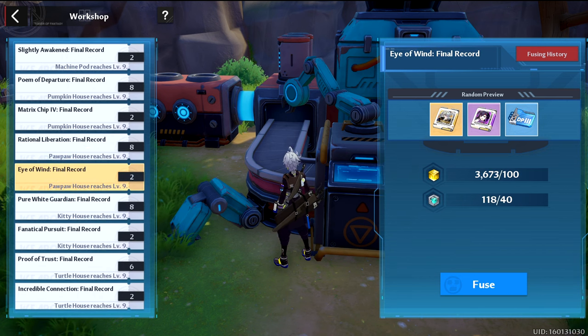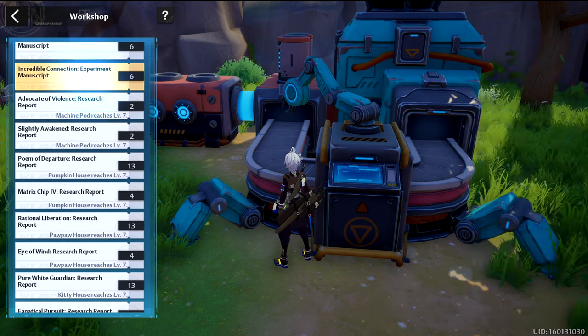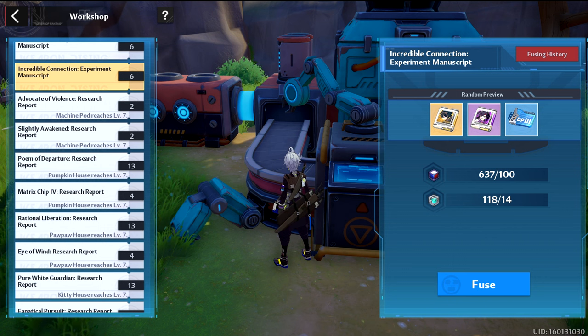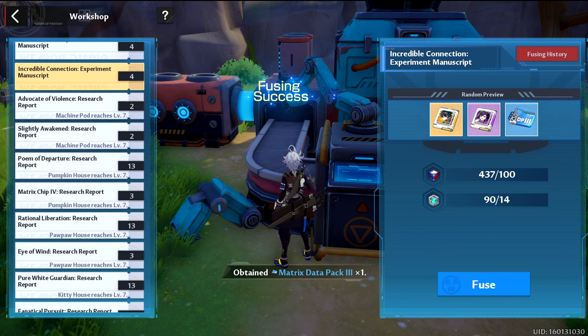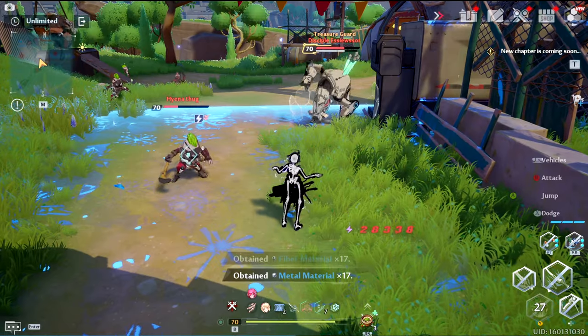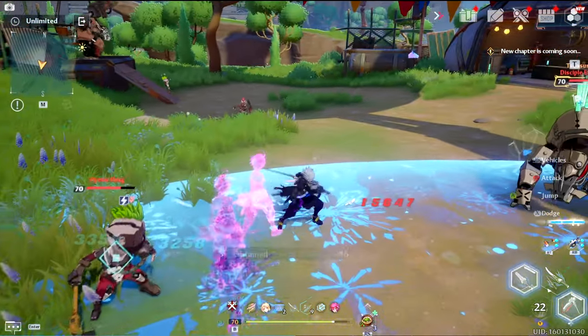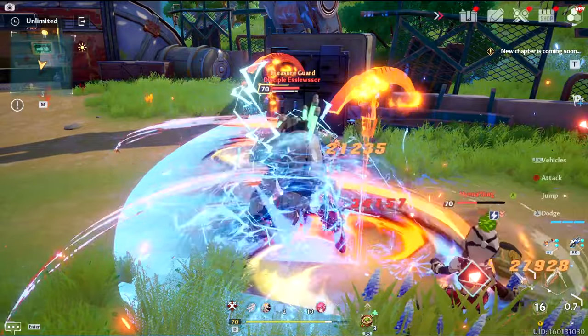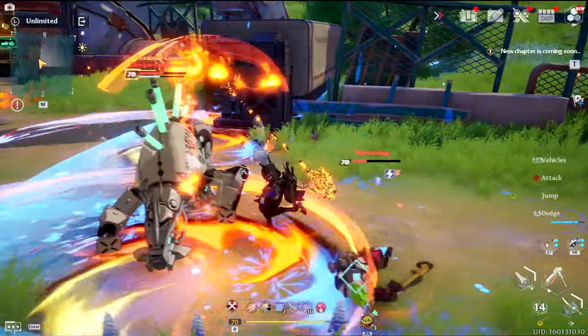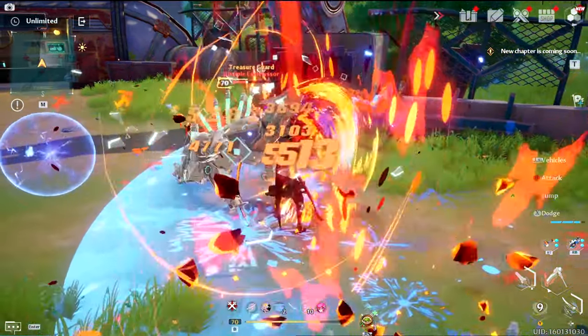I'd suggest getting each house to level 3 at least, and then focus on the house you want SSR chips from, upgrading that house and the development center only until they reach level 7 or higher. It's all still very RNG and you'll have the best probability of crafting an SSR chip when your chosen house and development center reach level 9. If damage is your goal, the pumpkin and kitty house should be among the first you aim to upgrade fastest. If it's support you're looking for, the turtle house is what you want to upgrade first. Check back daily to collect your resources and farm every enemy every 3 days to maximize your resource totals.